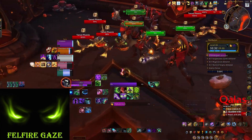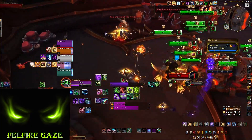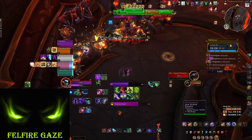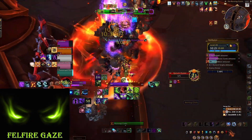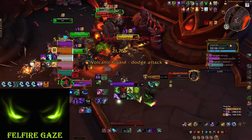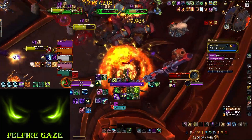This is pretty standard for Neltharus. The mobs don't really cast anything. At some point I do a Chaos Nova and then a Fear — Fear is a really good setup for the chains because all the mobs stay there and don't move at all, so you can easily line up the chains. I kite the Spiteful a little bit.